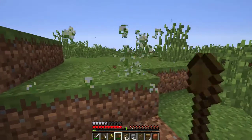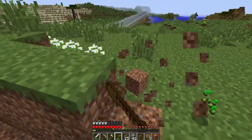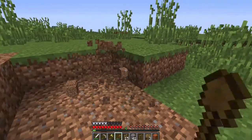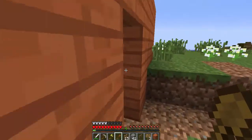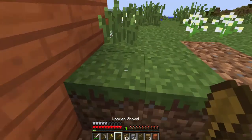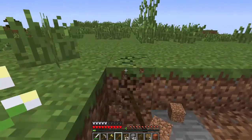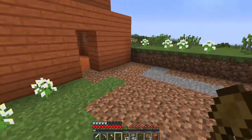It's a bit laggy for some reason. So I'm going to dig all of this out. The door's gonna be here, with the fence gate and fences. I think I know what to do - just dig all this out and then put the fence around it.